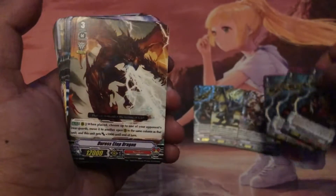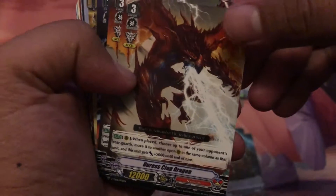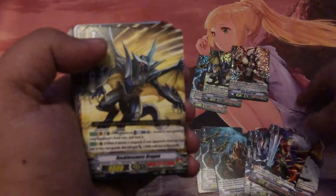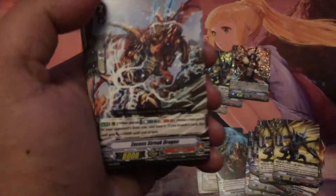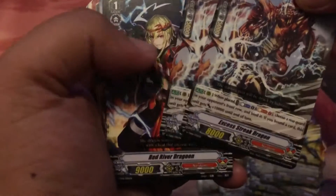They give you a whole playset of Great Composure. Here are all the commons — there's Clout Dragon, three of those; Thunderstorm Dragoon, three of those; Recklessness again — a full playset of them; Excess Street Dragon, just two.